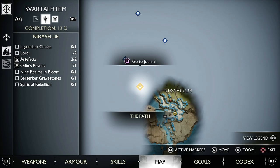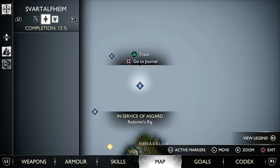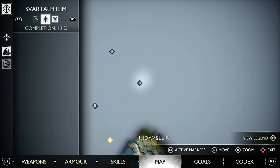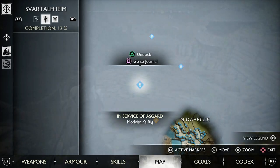The main quest is always on the compass, but with side quests or favors like this one, you can see In Service of Asgard — Modvitna's rig, Radfin's rig over there, and all the way north is Alfjof's rig. If you want to mark any of these, just press Triangle. This is going to be on your compass and you can follow it to continue the quest. We're going to follow the compass and make our way to Modvitna's rig.